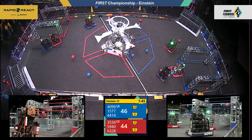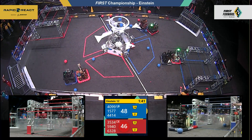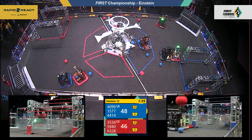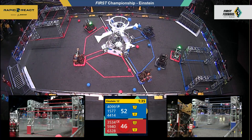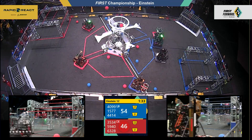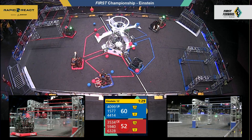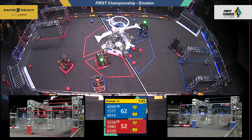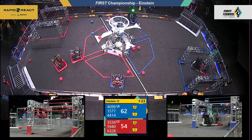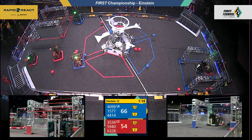4099 coming across the front side of the field, slams into Mechanical Advantage, 6328, getting pinned to the blue alliance launch pad. Their alliance partners shoot as they're hit from the Israel machine. Just over a minute and a half left in play, it's 54 to 46 — Turing has the advantage. Two long shots from the red alliance, and the Mechanical Advantage machine flying off into the stands. Here comes 4014 — one, two, three for the blue alliance.